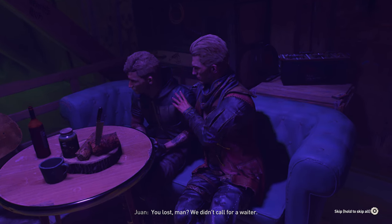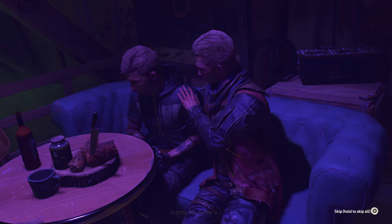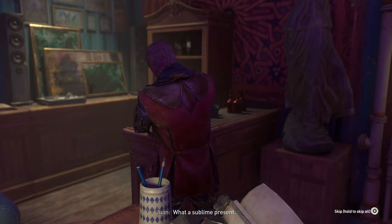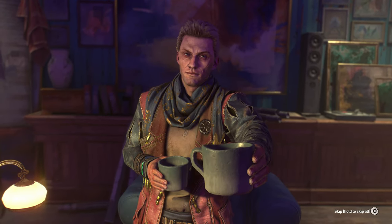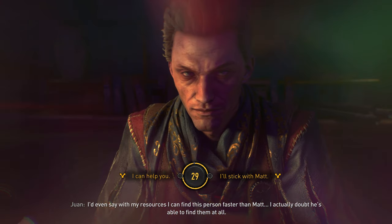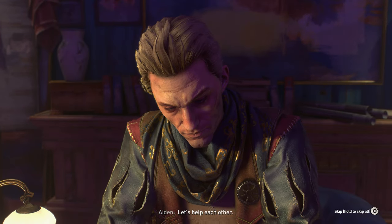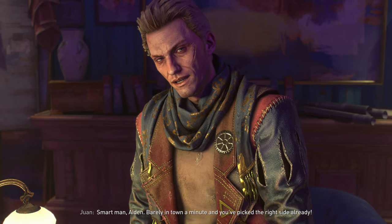Unfortunately you need to make certain choices in order to get this one, and here I'll show you exactly what you need to do. First off, your first choice is with Juan Raynor. When you first meet Juan you'll do some missions to get him to talk, and once you do he's gonna ask you whether or not you want to side with him or with Jack Matt. Now this is the choice that matters — you need to pick Juan Raynor. You need to side with Juan and not Jack Matt.